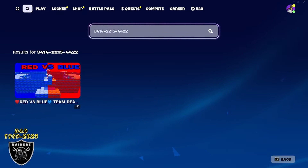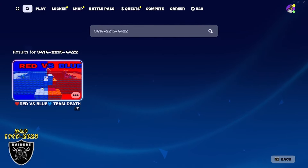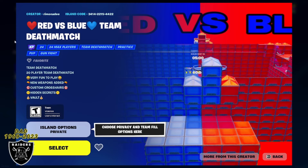Jump right in — today we're going to open the game library and you just have to type in the code 3414-2215-4422. Once you type that in correctly you should see the red versus blue deathmatch map. Go ahead and open that up, and as long as you see the purple XP sticker you are good to go. Change it to a private game and then we can jump right in.